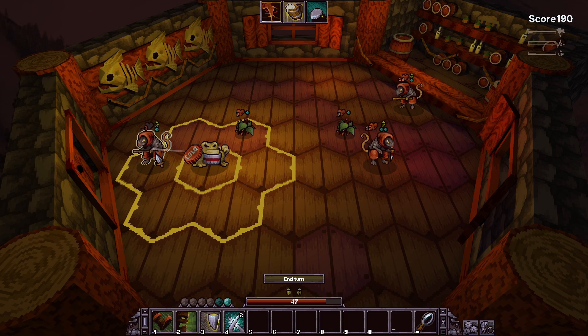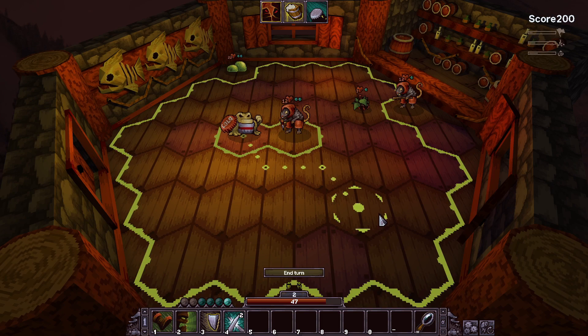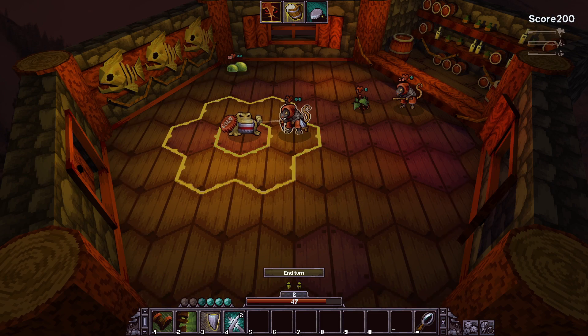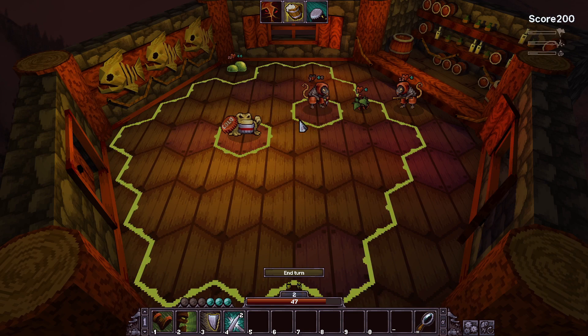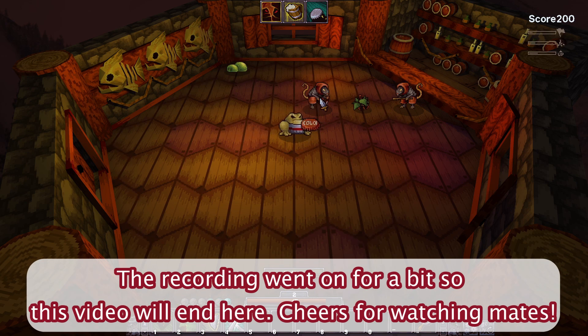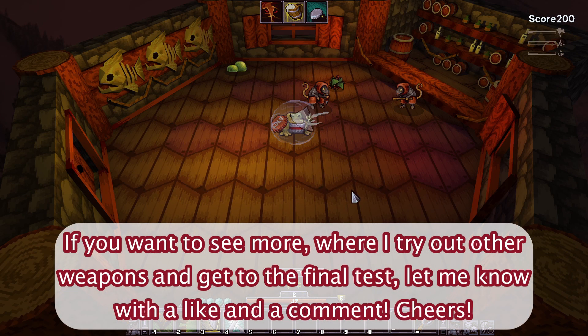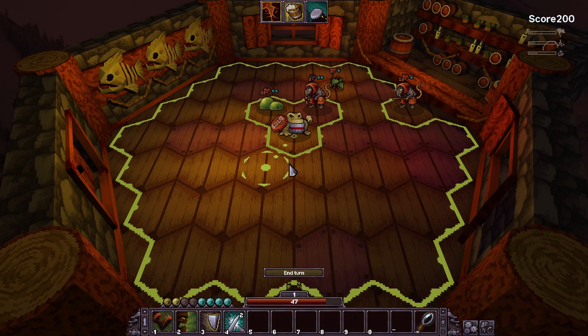Taking out enemies with the 10-damage Shield Bash. Stepping on the moss gives me shield too. A slime has spawned but no one attacked me, so let me triple-hit. The enemy moves away after being hit - it only moves once per turn though. I need a block to keep the enhanced Shield Bash active. Parry - there's my shield, no damage received.